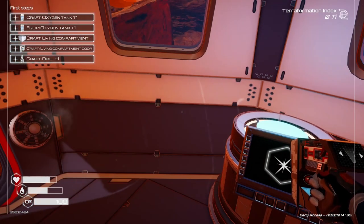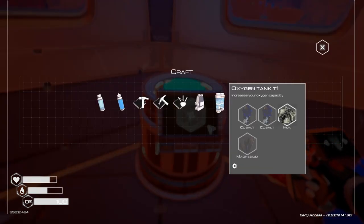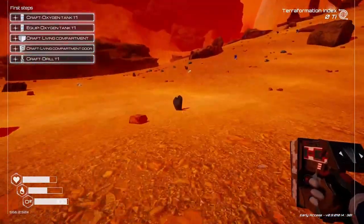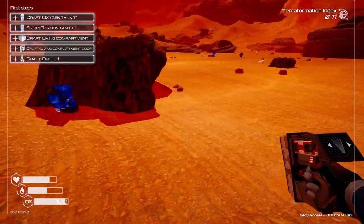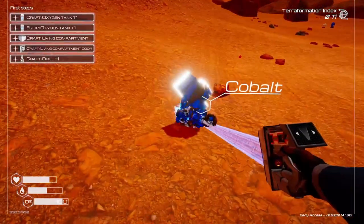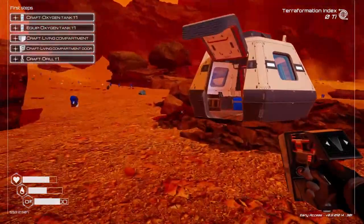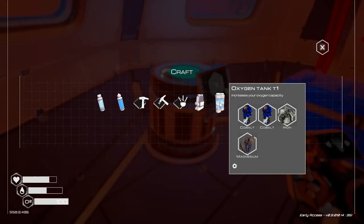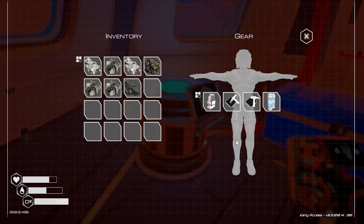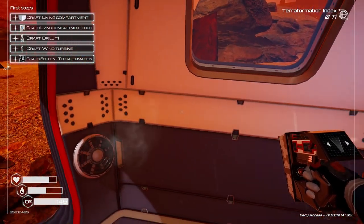Let's see what else we can craft. An oxygen tank — I want to do that too, I'm gonna need cobalt and magnesium. Okay, this oxygen tank will make it so we can be outside longer. That takes up pretty much all of our room. Now we want to build living quarters.